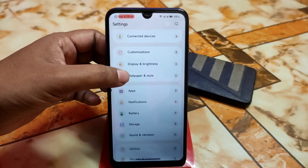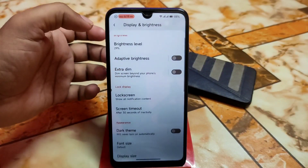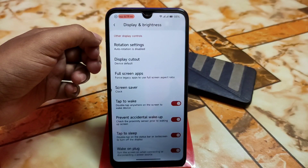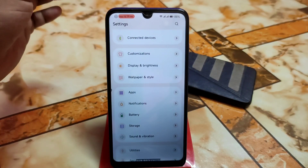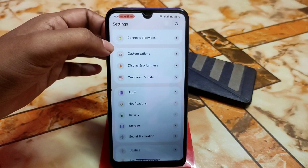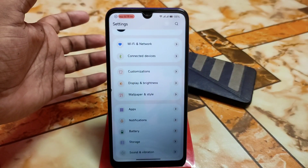Then we have wallpaper and style, battery display, and brightness as well — adaptive brightness, extra dim, and other features. All the necessary customizations and features are available here. This ROM has huge customization — more than and better than ECR Drive ROM. Still this is really smooth.